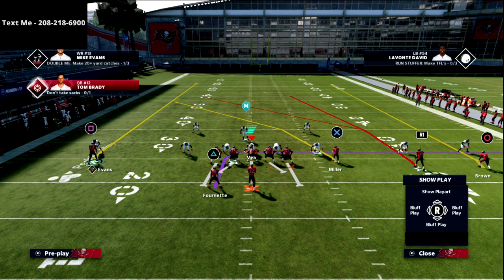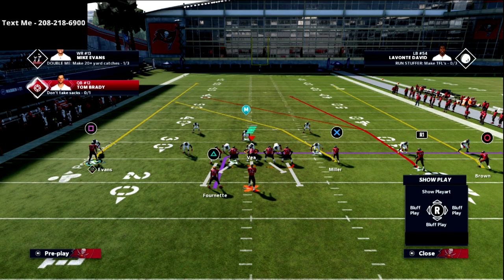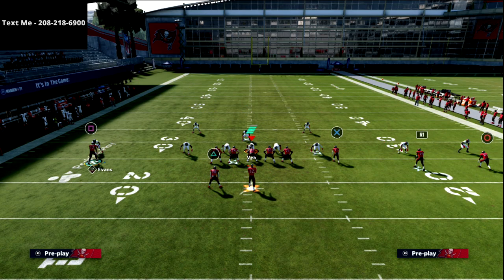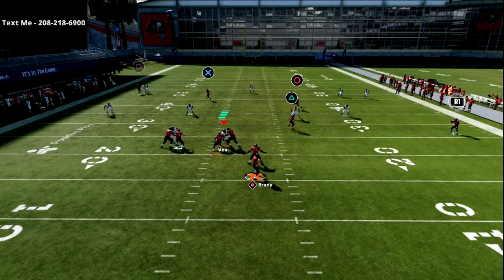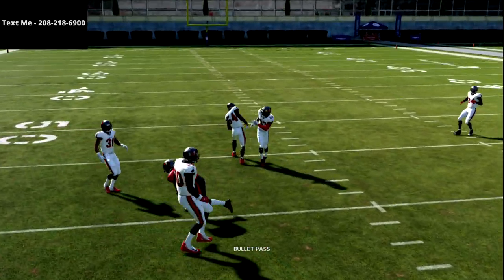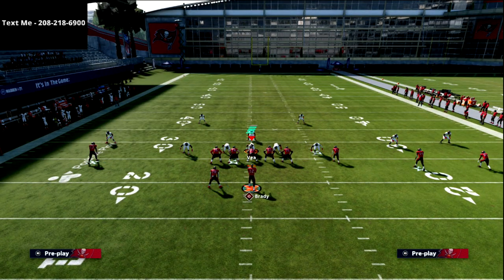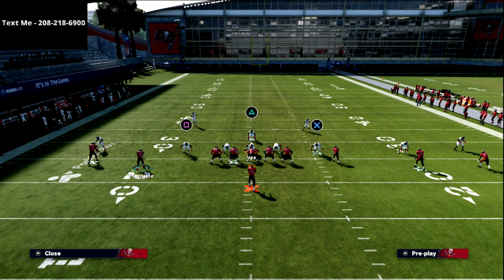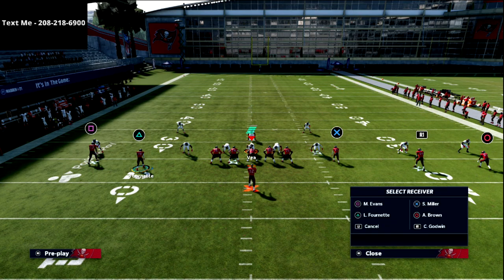One last thing: you can run this concept with a running back in-route. Look at how much space it opens for that in-route — it's more of a shallow cross, basically taking the running back and flexing him into a shallow cross. You can also motion the running back out and look where he sits — that's actually a really unique motion that gets you into an empty flex or empty trio set.